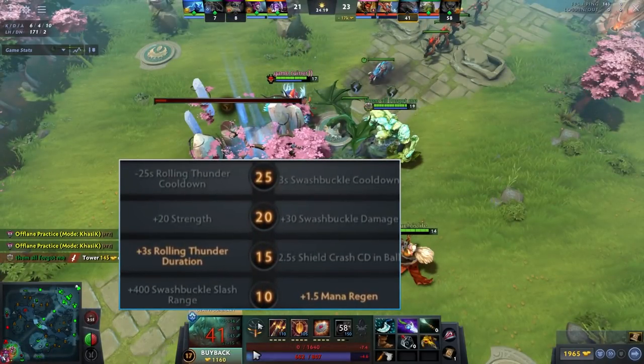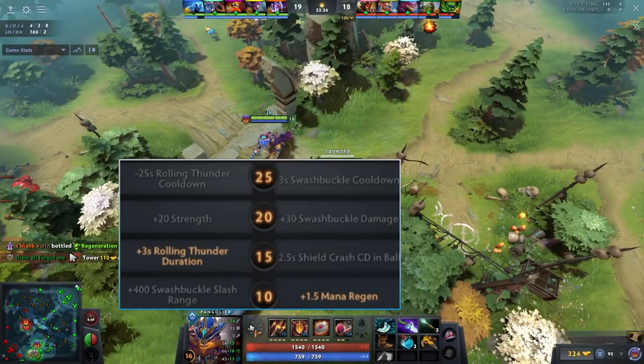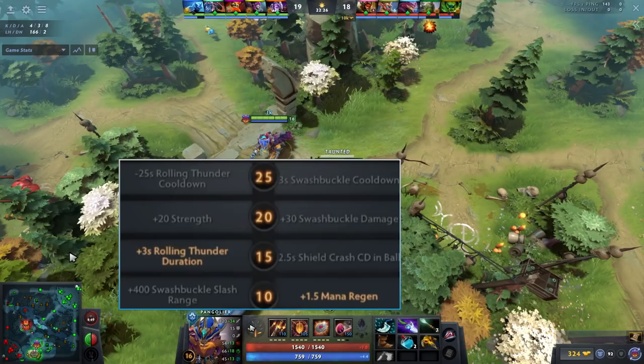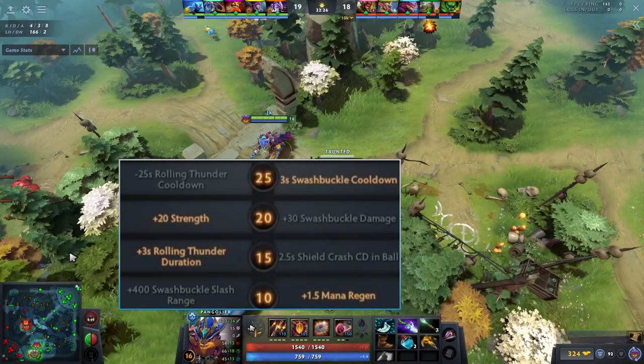At level 10 he took mana regen. At level 15 he took Rolling Thunder duration — which might seem weird, but with Tiny, Snapfire, and Pugna on his team there are already a lot of high-DPS heroes, so he doesn't have to be the damage dealer and instead values the extra control. If your team lacks damage, take Shield Crash cooldown and Swashbuckle cooldown instead. At level 20, I generally recommend the 20 strength talent — if you're going Basher or MKB as your fourth item, that 20 strength puts you at a comfortable 2000 HP, which is hard to burst through especially after Rolling Thunder or Shield Crash.